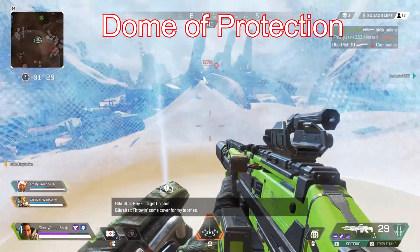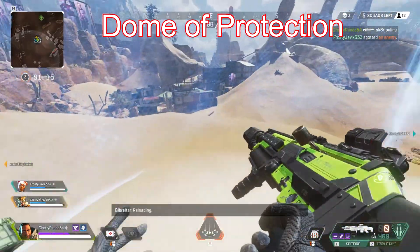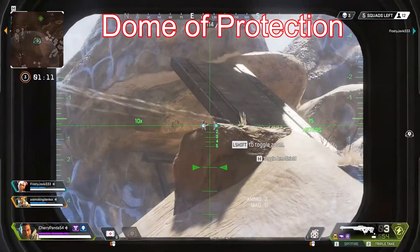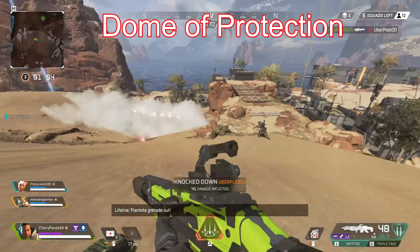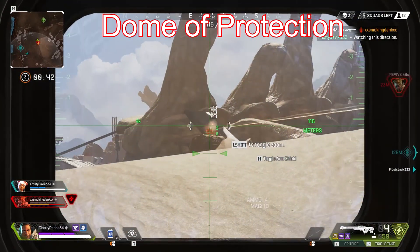The first tip I'm going to give you is what I call free revives. When you're fighting against a team that's medium to long range, this shield is a godsend. If one of your teammates goes down, you can throw this shield on top of them and go for the revive without even thinking about it. As long as nobody is close range and can run into your shield, it's an easy revive that also gives them cover to heal when they get back up. This can also be used to save teammates before they go down and provide them cover to heal.